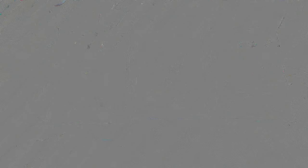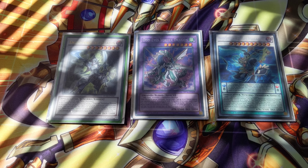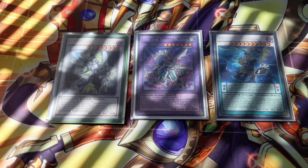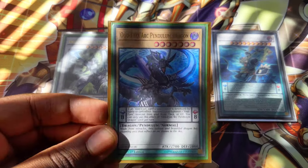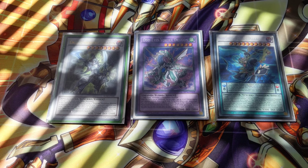Here we have the key Extra Deck Monsters. First is Enlightenment Paladin. If Magician Pendulums are used for its Synchro Materials, you can add any spell from your graveyard to your hand on summon. Then we have Odd Eyes Vortex Dragon — one of your only Omni Negates in this deck. You're going to be making it 90% of the time. Odd Eyes Arc Pendulum Dragon will be set in the scale and you'll be able to summon it from your graveyard.